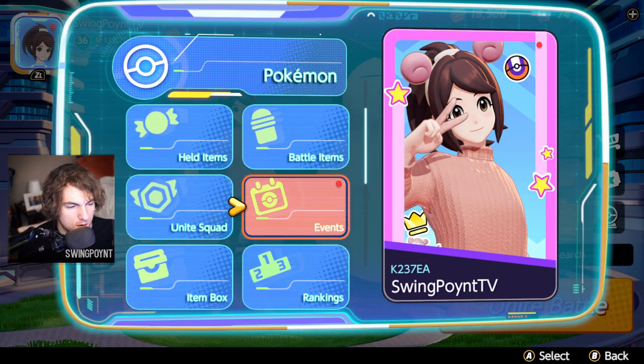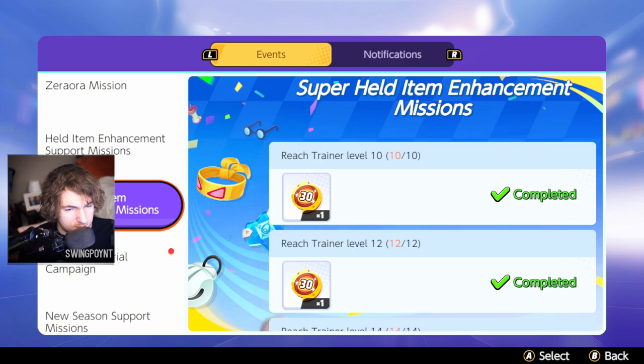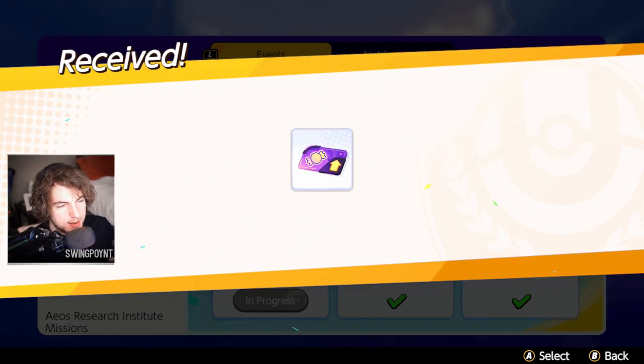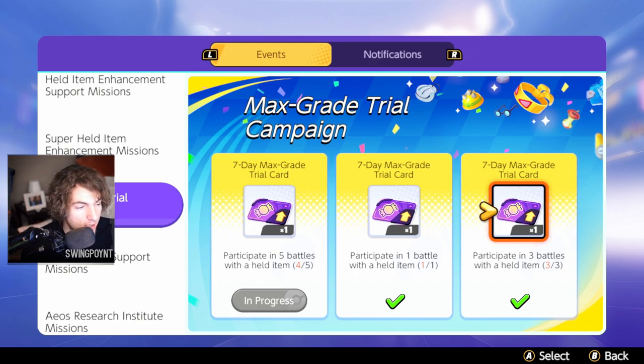If you're wondering how good an item could be at level 30 but don't want to use your super held item enhancement yet, there's a max grade trial campaign. If you complete the objectives in that event, you can claim one of these, which upgrades an item to level 30 — but it only lasts for seven days. So if you want to see how it works and how it feels, this is a really good option for that.